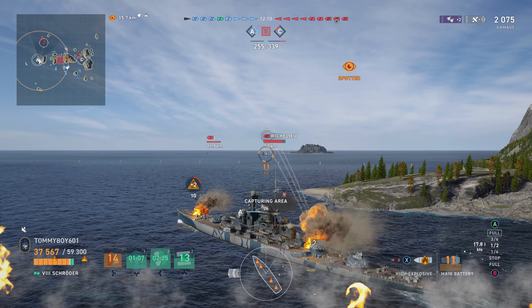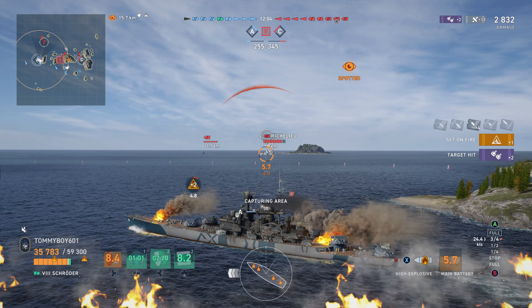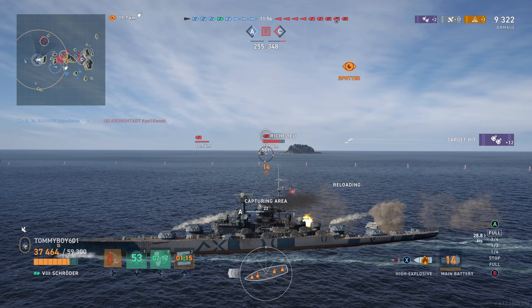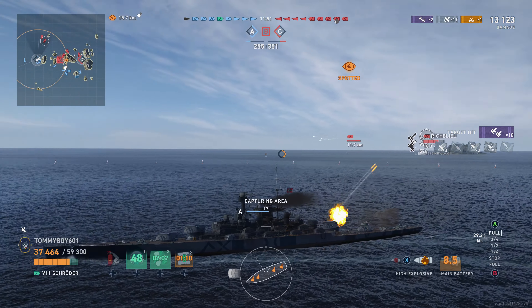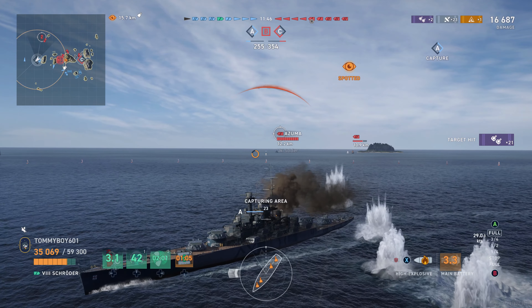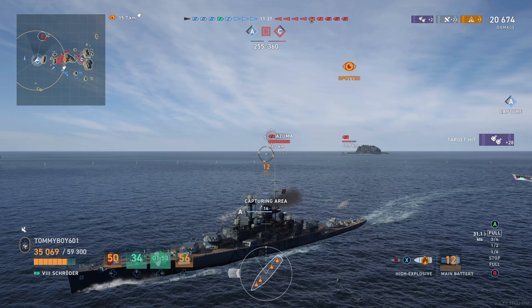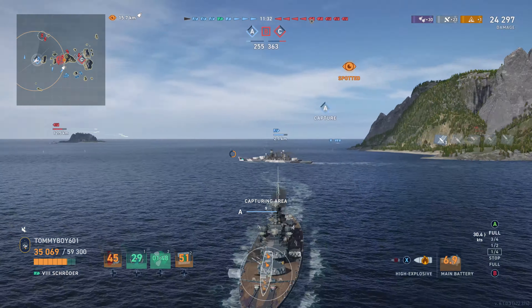It sets on fire surprisingly easily, even though we haven't done anything to boost its fire chance. As far as health goes, we have 59,322 HP with torp reduction. The armor on the vessel is a bit sus: 27mm bow — that's fine, kind of what you'd expect for a cruiser — 90mm side plating, which is great. It's got turtle back, which is somewhat effective, and the deck is around 50 millimeters.